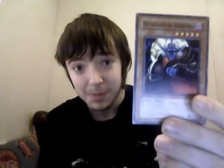Level 5s. Patrician of Darkness — Zombie. Attack is 2,000, defense is 1,400. Effect: the controller of this card can select the targets of your opponent's attack. So I can select which monsters my opponent attacks.